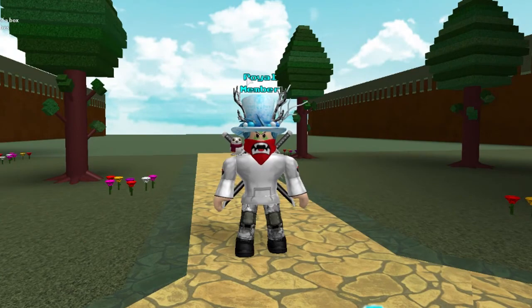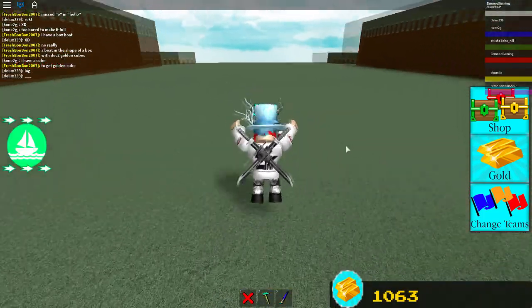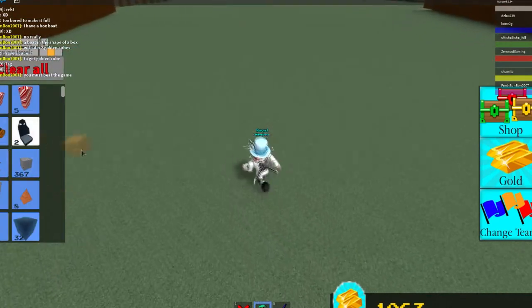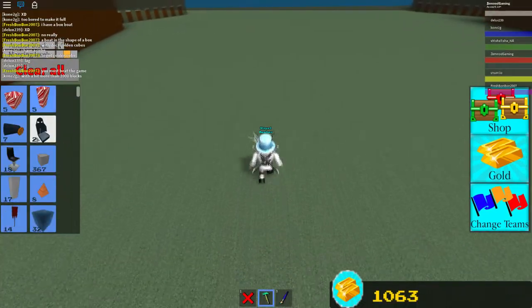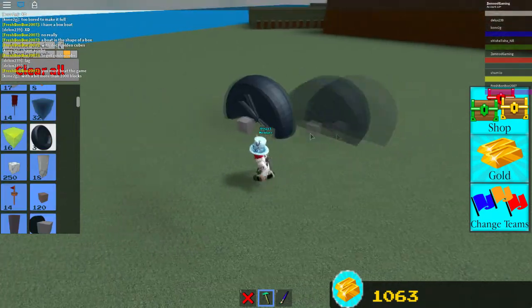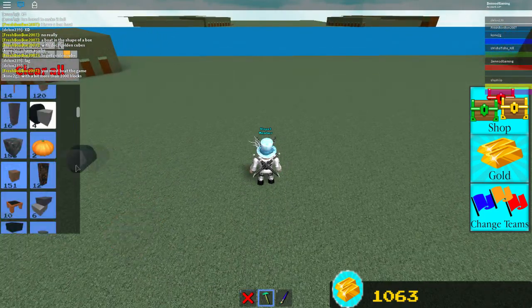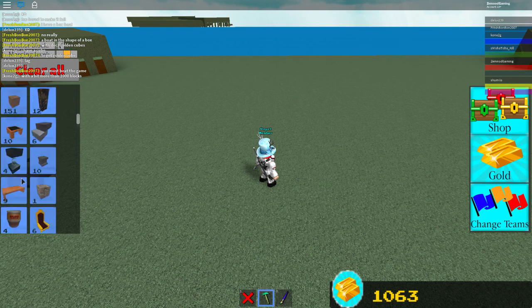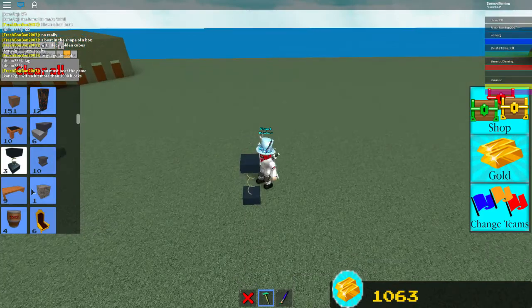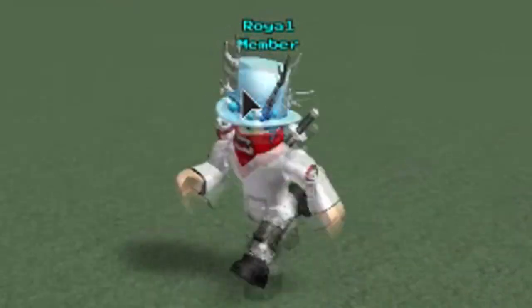Welcome back! Today I'm in Build a Boat for Treasure and I have something really amazing to show you guys. If you've been playing recently, you know about the new car update where we got the seat, the big wheel, the huge wheels - these are pretty big wheels for a car - regular wheels, servos, suspensions, and all that stuff.